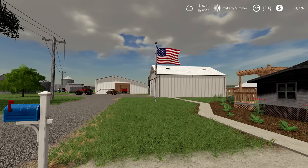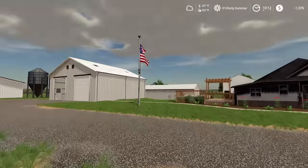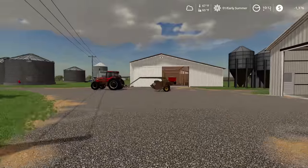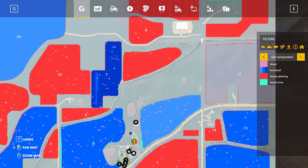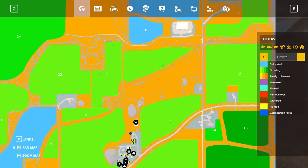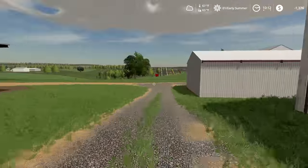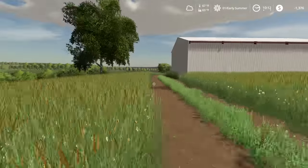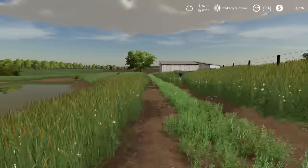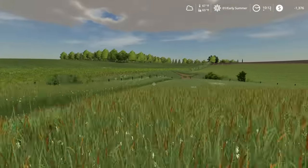Hello and welcome to Gitter Farms. We're back with another episode of the Clark Farms map by MRG Mapping. Last time we finished cutting this big field of grass up here. If I turn grass on on the mini map, we were up here cutting the grass and we're hoping that dries into hay. If we just run out here real quick and check on it, we advanced time one day and we're really hoping that this grass dries out over the next few hours.